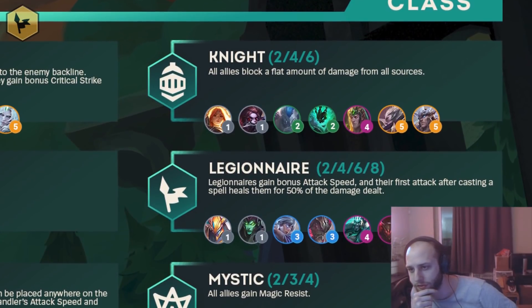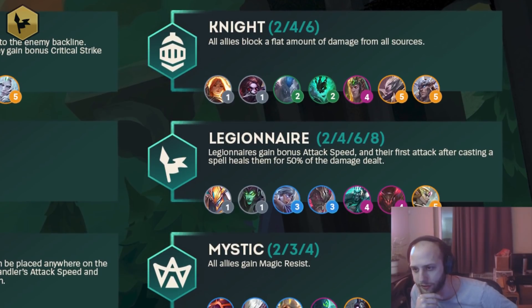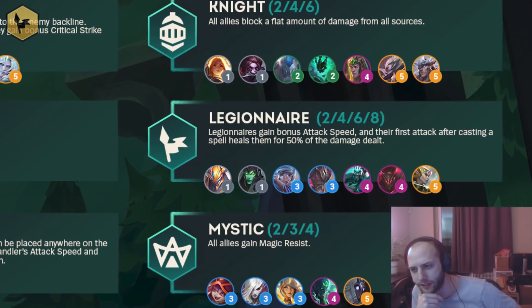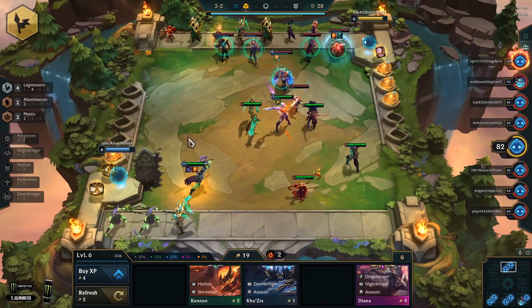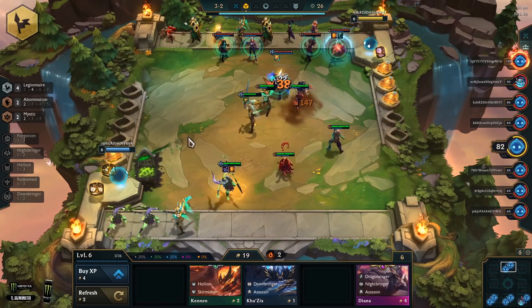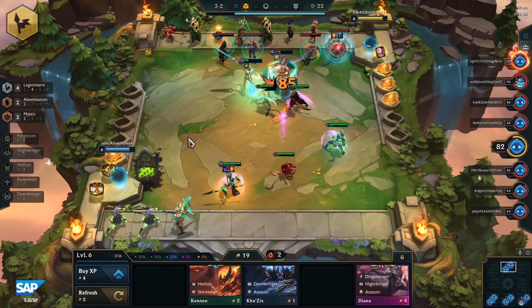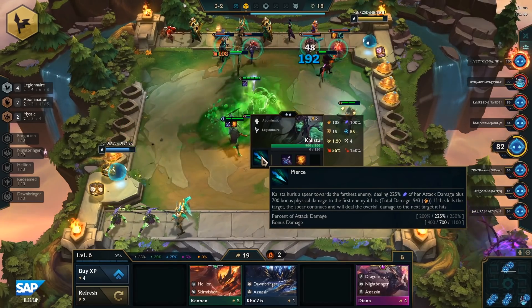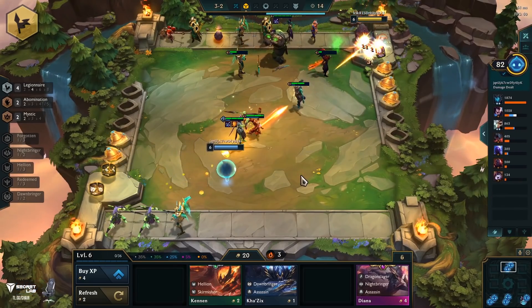Legionnaires is the next one. Legionnaires gain bonus attack speed, and their first attack after casting a spell heals them for 50% of the damage dealt. This is a trait with Draven and Kayle. It's like a weird version of Duelist that also heals. I tried this setup out with Draven carry — it felt pretty strong late game, though I don't know if I did it right. Draven carry seems pretty cool though — it's pretty much just like set one Draven where he's catching axes and killing everything.